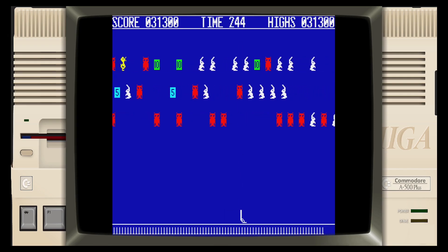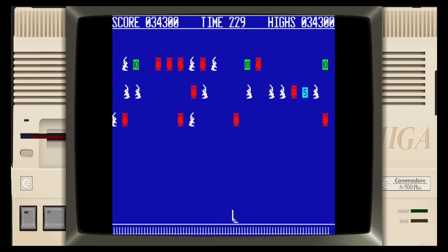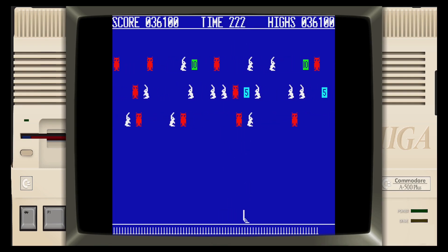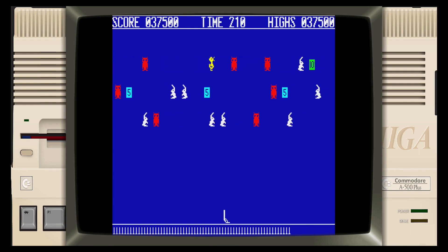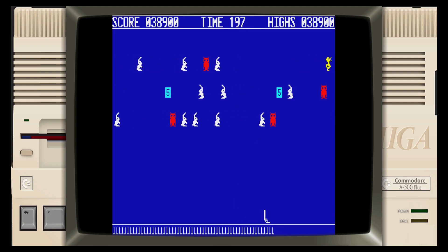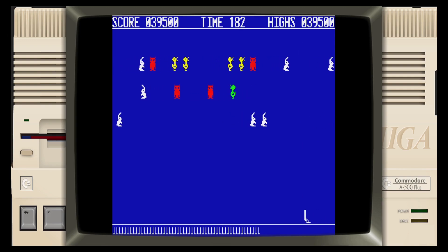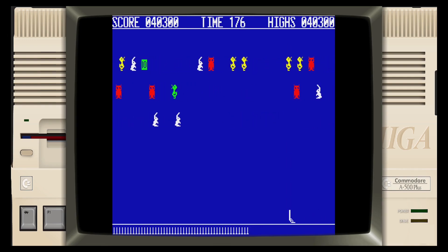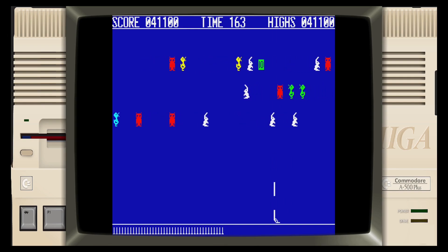Very straightforward — obviously it's gonna get harder as we go, but it's a fun little mini game. Look how fast it's going now — crikey! I feel like I'm struggling a bit with the speed of it all. The trick on this is to try and get a couple when they're in a row because you get a bit of a rhythm, and also if you can get them when they've got different layers, aim for the bottom then back to the top — that tends to help.